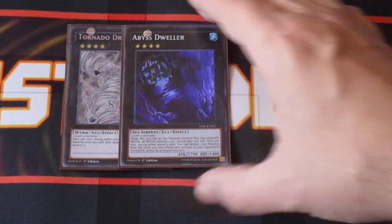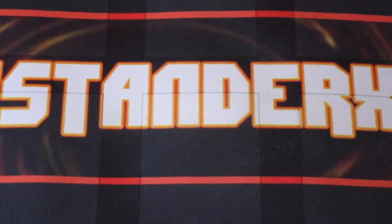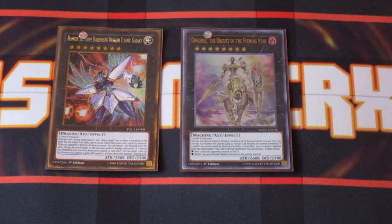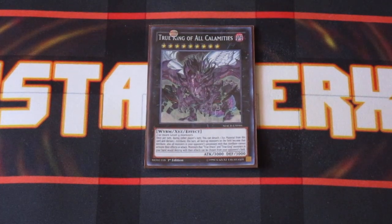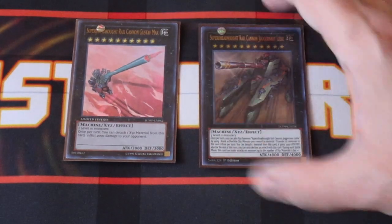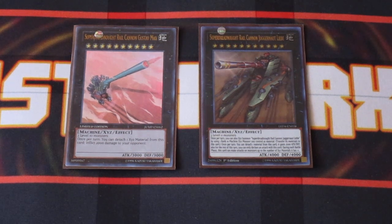Any two Rank 4s can fit in the deck — I like running Tornado Dragon and Abyss Dweller, primarily for back row removal as well as disrupting graveyard plays. You can fit in any other Rank 4s that you feel necessary. For Rank 8, Harp Horror, Titanic Galaxy, and Dingirsu — they're pretty self-explanatory. You can get problematic monsters off the board and protect your monsters. Titanic Galaxy can negate spells and redirect attacks to itself, so both are great cards to have. Cyber Dragon Infinity — that's a must in this deck. Get two level 9s on the field and you shut down your opponent's monster effects really easily. And for the Rank 10 package, one copy of Raidraptor — Revolution Falcon and Gustav Max to burn for 2,000, then you overlay it into Liebe. Liebe can basically just start swinging with 6K attack at your opponent's monsters, and they're going to be pretty hard-pressed to beat it.